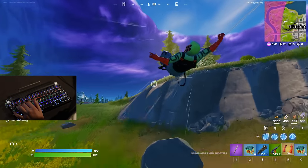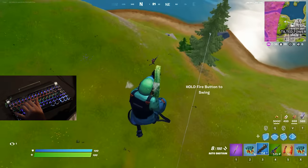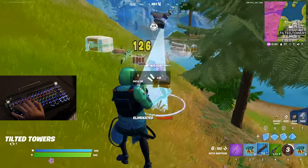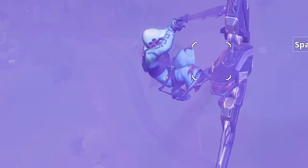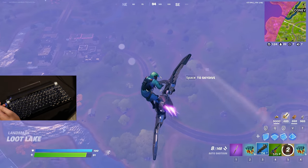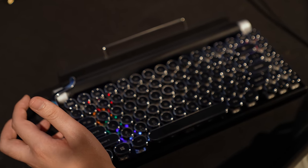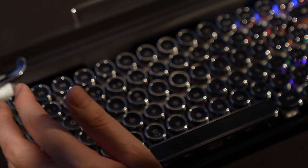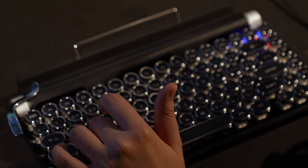27 people left, guys. We've already got a quick six eliminations. Got some fighting down here — quick elimination. Rifting in, finding our new victim. While we do that, let's see what LED version we want running on this typewriter. I kind of like that — yeah, I think we'll stick to this one.